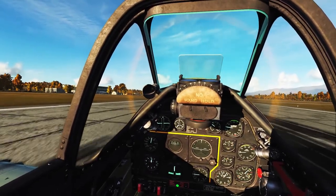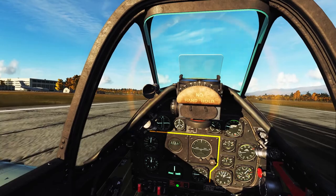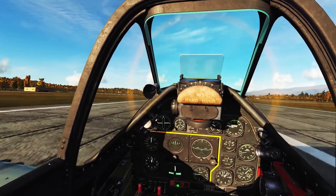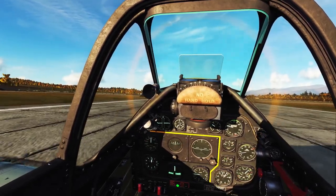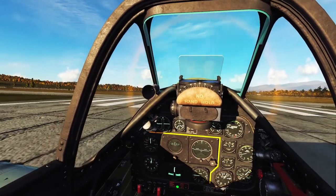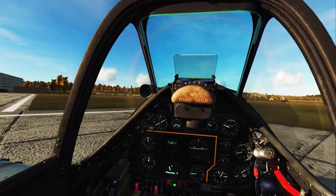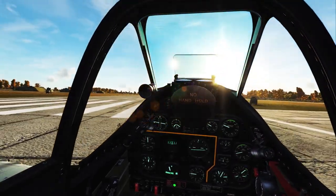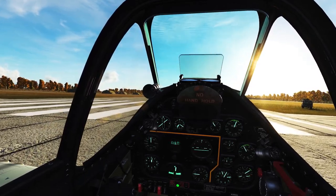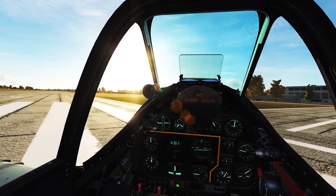Full flaps, get every bit of control surface out that we can. Because you don't want to hit the brakes - you want to do as much braking as possible with control surfaces and flaps, then only use the wheel brakes at the last possible minute when you're going really pretty slow. I see a taxiway here. Wasn't quite what I planned but let's get this thing off the runway and be a little more professional.